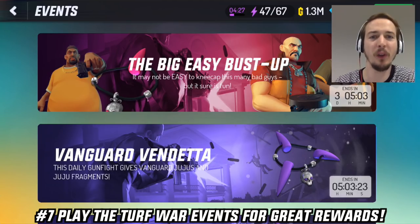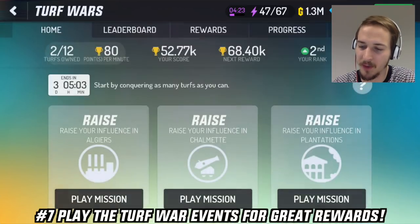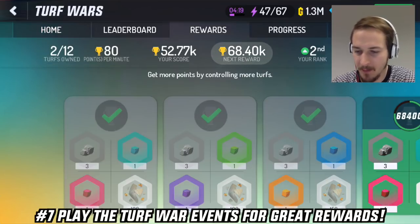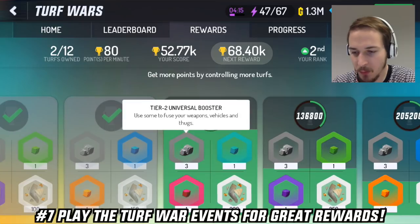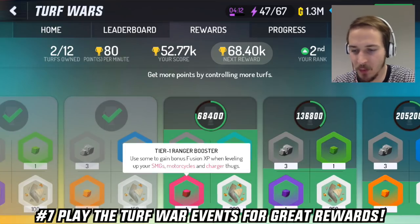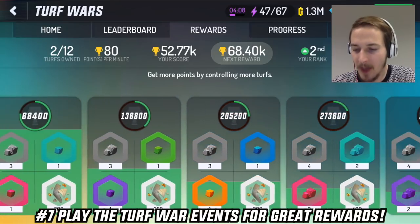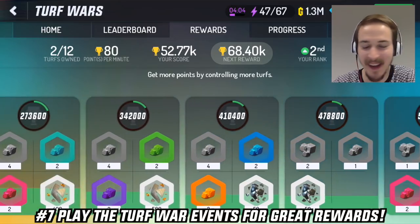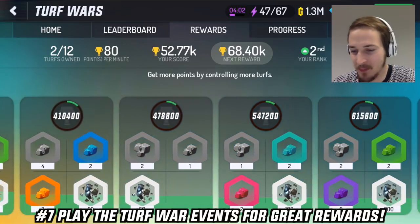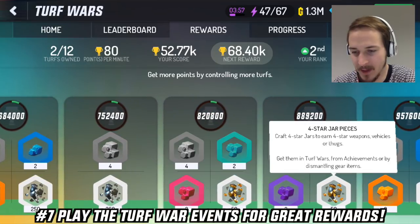Number 7: Play the Turf War events to get really cool rewards. You will get tier 2 universal boosters and different boosters for each stage you reach in the Turf War events. You also get shard pieces — lots of 3 star and 4 star shard pieces.